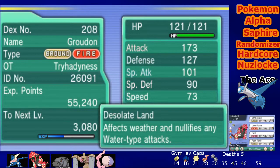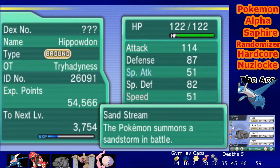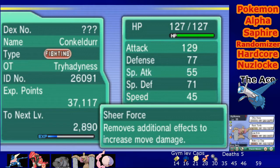Moving on - you all saw Intruder in the last episode. He absolutely wrecked space, clocking in at 173 attack power, Adamant nature. Resonant Land, which cannot be affected by any water type move, is a force to be reckoned with. Jay Suko hasn't shown spectacular moves yet, but pretty soon he'll learn Earthquake and he'll become just as troublesome as Intruder. Then we have Conkeldor, our starter - Sheer Force removes recoil effects to increase move damage, clocking in at 129 power.